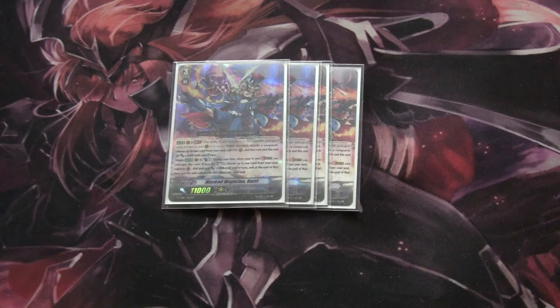For grade three, we'll be running four of the main condition Harry. His skill is Generation Break 2: when this unit attacks a Vanguard, you may choose one card from your soul, call it to rear guard circle, and that unit gets plus 3K until the end of turn. His second effect is Cont, GB1: during a turn when you stride on top of this card, pay the cost — Counter Blast 1 — you then soul charge one and choose a card from your soul, call it to rear guard circle. That card gets plus 5,000 power and at the end of turn it goes back into your soul. So obviously the soul charge first, so you can soul charge a card you like better than what's already in your soul. You can call it out — essentially a powerful rear guard for one counter blast. So he's very good, he's your ideal ride because you are going to be striding as much as possible.